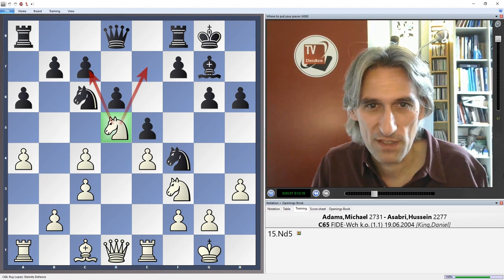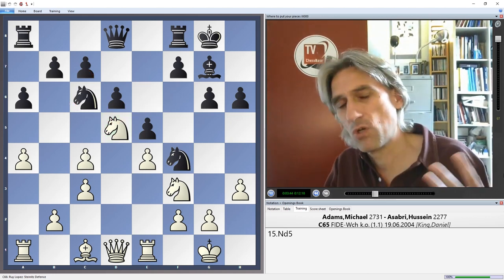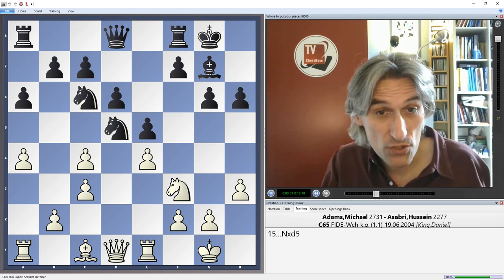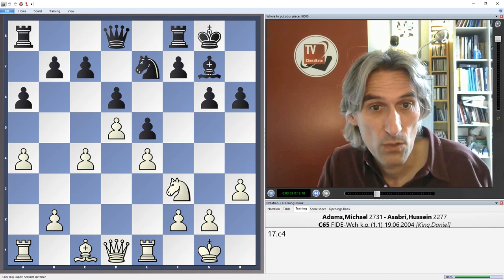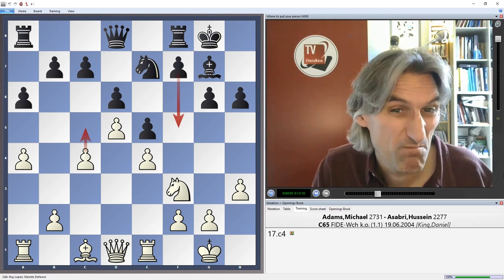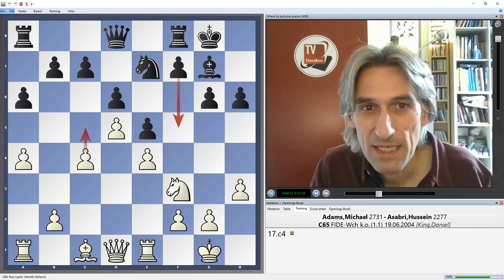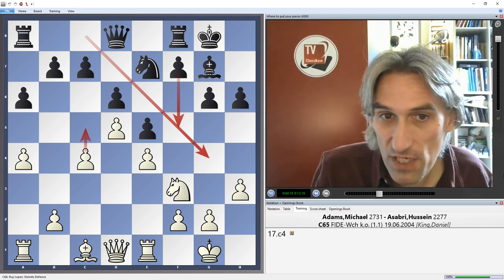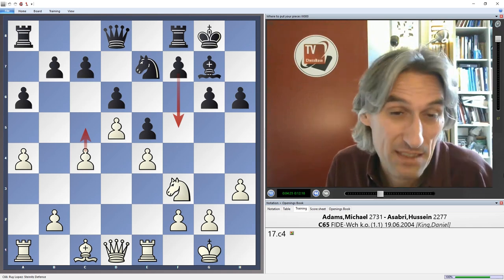The knight on d5 just looms over the barricades, peering into black's position — a beautiful piece. Logically one might think black should trade it off. Well, this changes the structure to a kind of King's Indian, and c4 means white will go for the break with c5 very quickly. Black could push on the kingside, but it's relatively slow compared to white's queenside play, particularly as there's no light-squared bishop, meaning white's kingside is far safer.